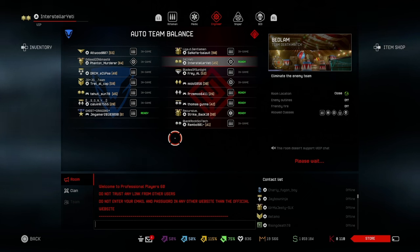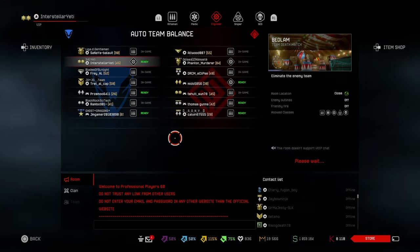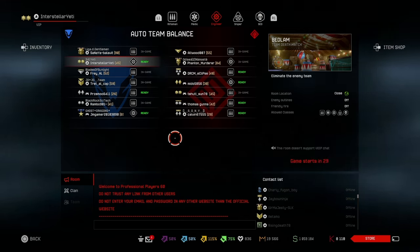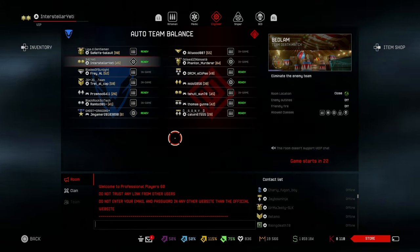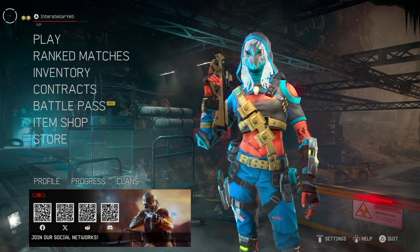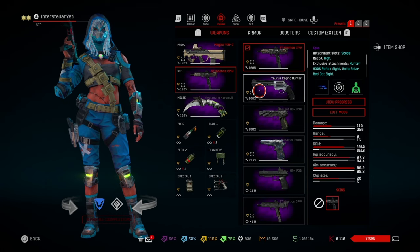I don't think it's better than the Taurus Ranging Hunter — I think both weapons are in their own category. You can't really replace one with the other. The Taurus Ranging Hunter is for long range and the CPW is for close-range shredding. Both are secondaries but they serve entirely different roles.